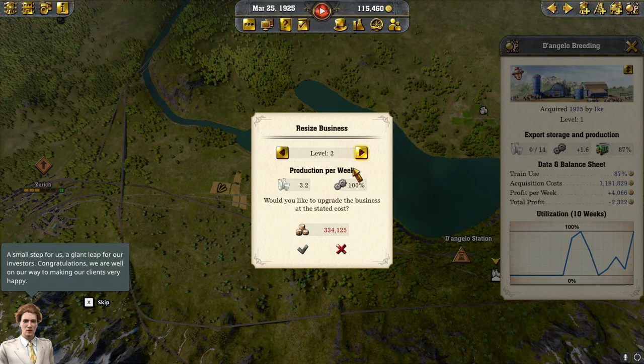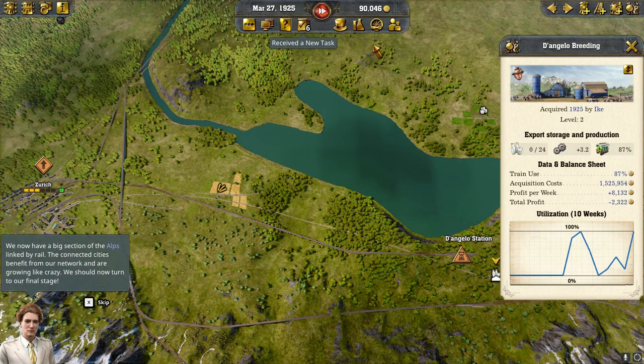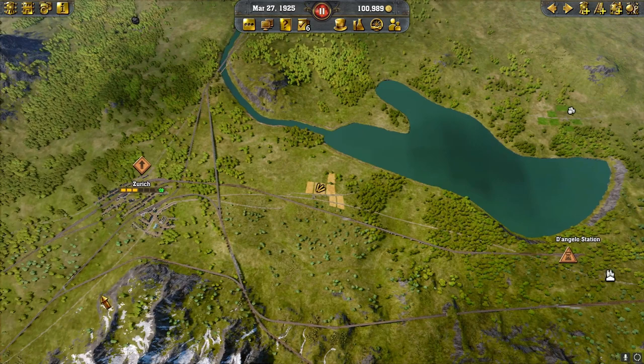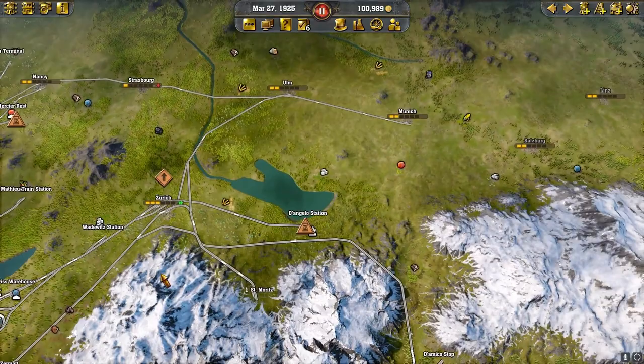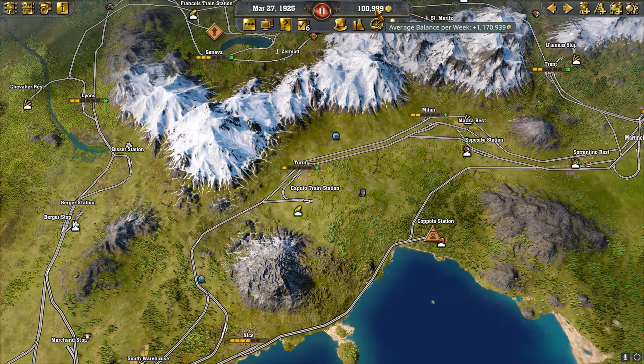We're well on our way to making our clients very happy. We now have a big section of the Alps linked by rail — connected cities benefit from our network and are growing like crazy. We should now turn to our final stage. We got our cheese — it took a little longer than I thought, but we did a lot of background work building up cities. We're now bringing in 1.1 million weekly.